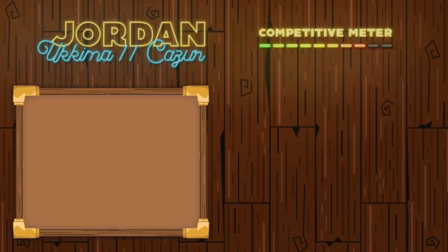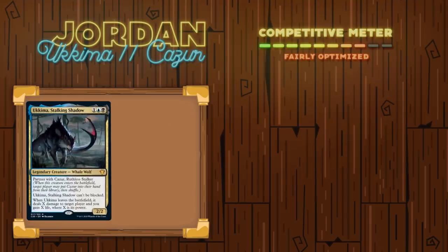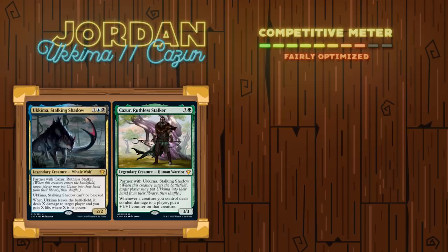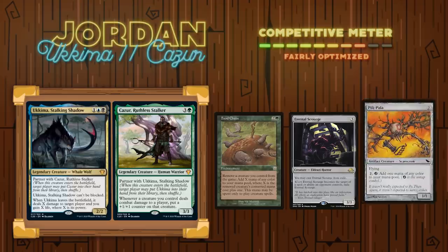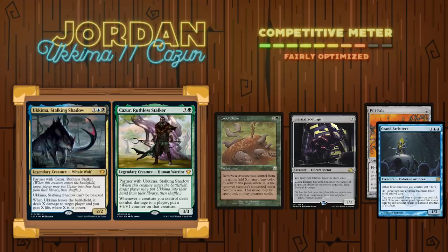Going third, we have Jordan playing the commander pairing Ukima, Stalking Shadow and Kazur, Ruthless Stalker. The goal of this Sultai deck is to control the board while assembling a food chain-based combo, generating infinite mana through Food Chain, and then infinitely casting and exiling Ukima to deal damage to each opponent. There is also a Flash Hulk line in this deck — however, due to the fact that we are casually competitive, it is a much slower and not a guaranteed win, involving Pili-Pala and Grand Architect to generate infinite mana. It is not just an instant-win Flash Hulk line.